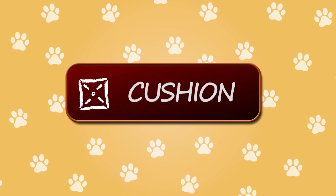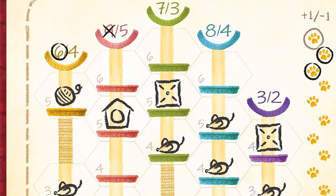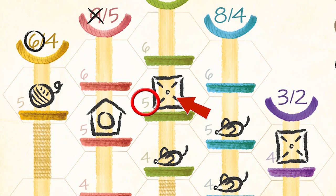Each cushion at the end of the game scores points equal to the level that it is on. For example, this cushion is on level 5 so will score 5 points.